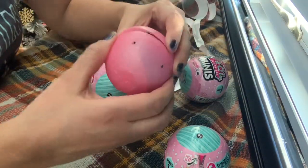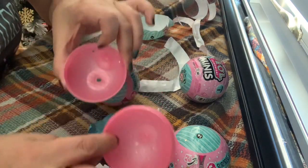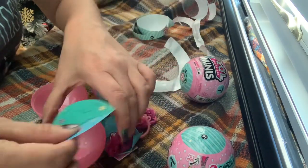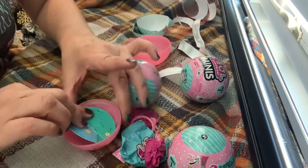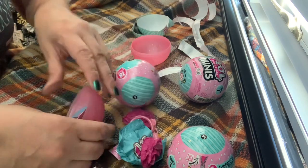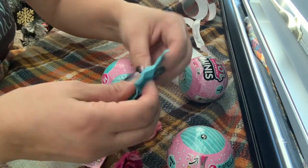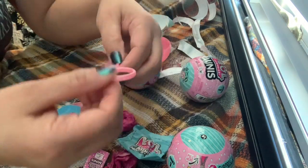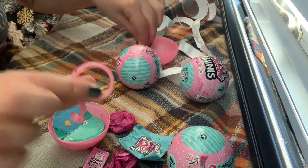So cute, little pink ball. Oh my God, I'm excited. So you get your little ball and you can set the pet in here. There's a little like a little play set. And this is the usual chain — I guess to carry a little pet in. That's so cute. And you have like a hole in here.